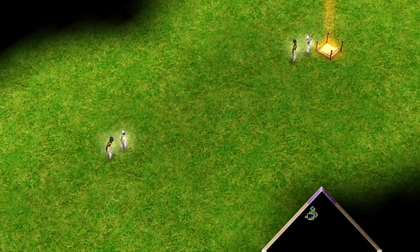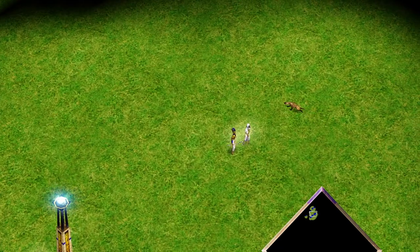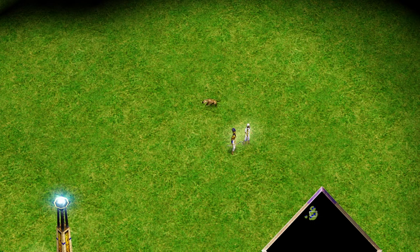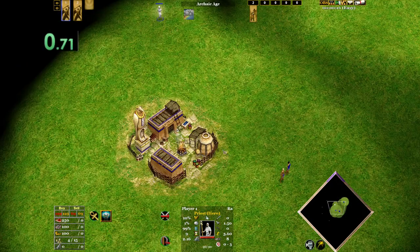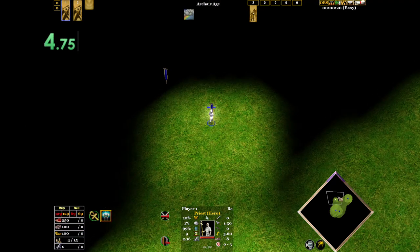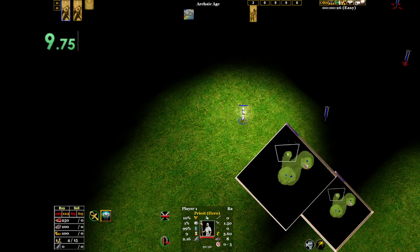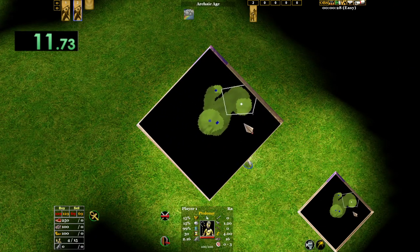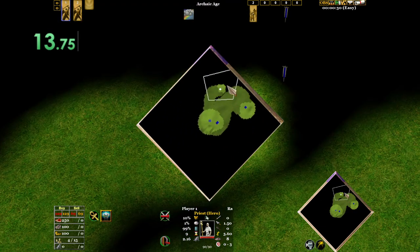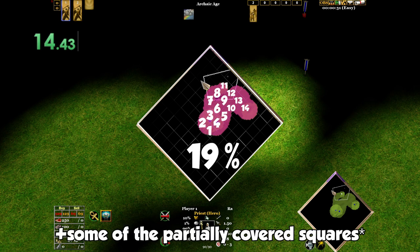Each of the Egyptian civs has its unique setup: Ra has the Priest and Pharaoh, Isis can build obelisks faster, and Set has an extra scout in the Hyena. I think the best way to test their effectiveness scouting is by doing a practical test. To do this, I created a small map in the editor which has a town centre in the middle — no trees, cliffs, or any obstacles. Each civ was given one minute to scout the area, placing a grid over the top with a hundred squares. You can give an accurate estimate of what percentage of the map was covered by counting the squares.